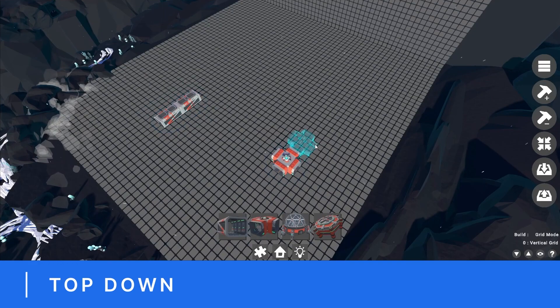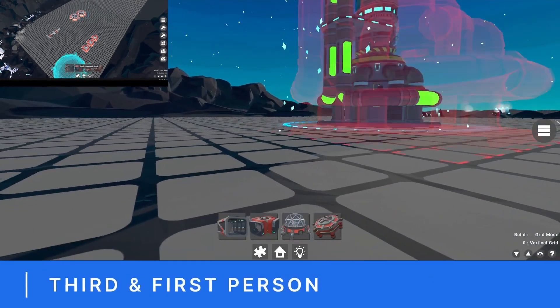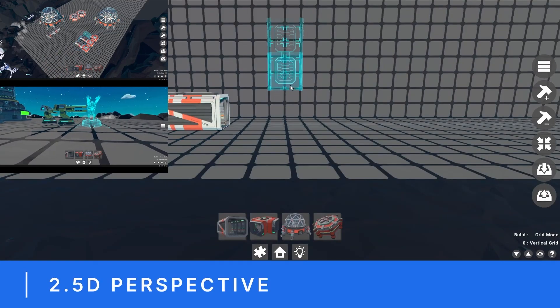Easy Grid Builder Pro offers multi-grid support, modular building support, and lets you set buildable prefabs in seconds on a grid system with a simple drag-and-drop interface.